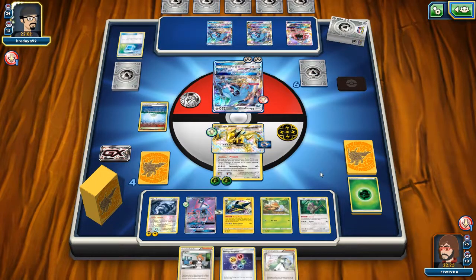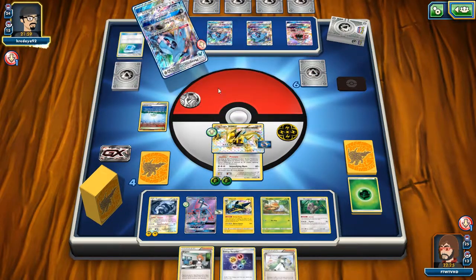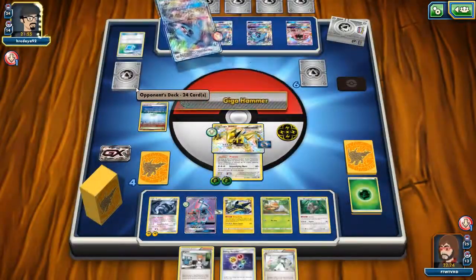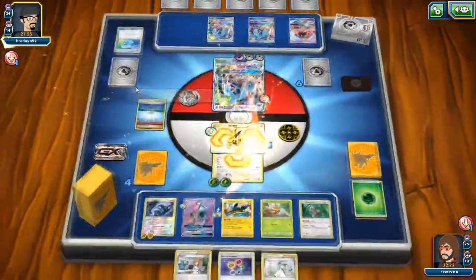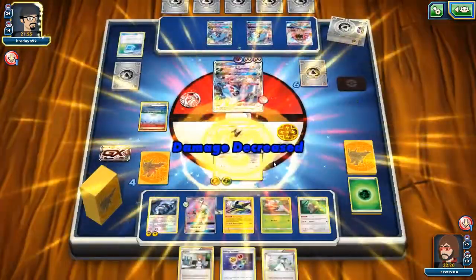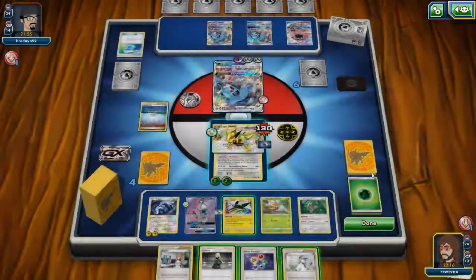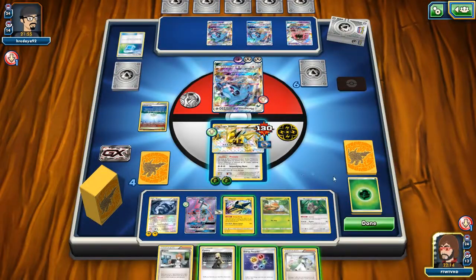My next hope is I'm going to promote the Lele. My next hope is that I draw a Guzma and I can just knock out the Lele. Yes, I will get knocked out and return. Oh wait — why didn't he knock? See, this is why this card is good. Pressure. I take less damage. He doesn't get the knockout on me, baby. He does not get the knockout.